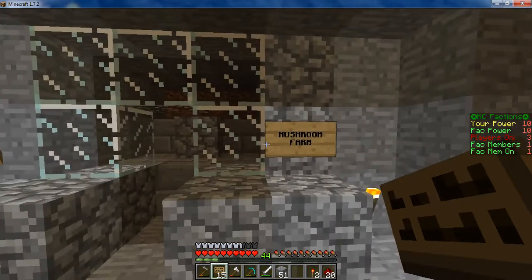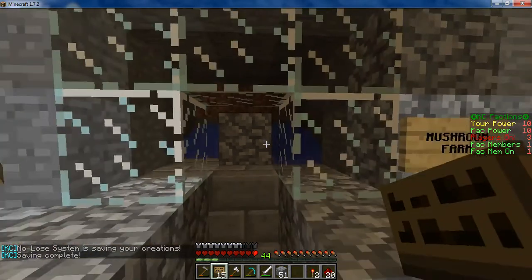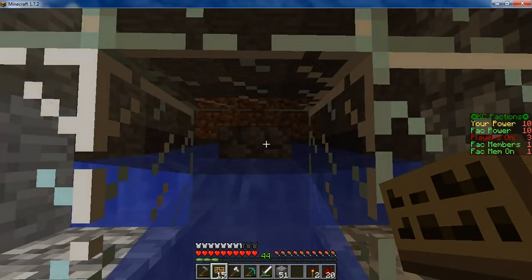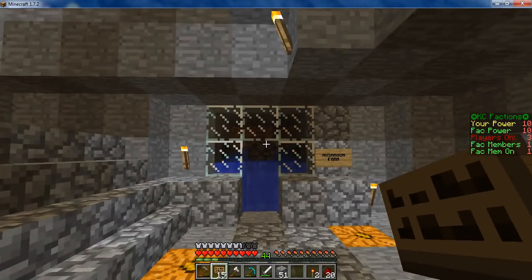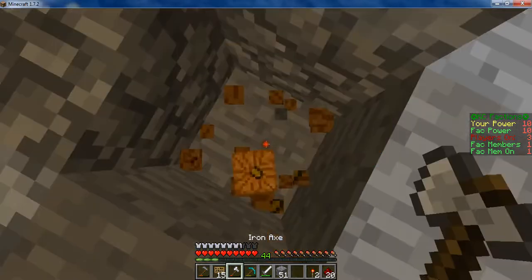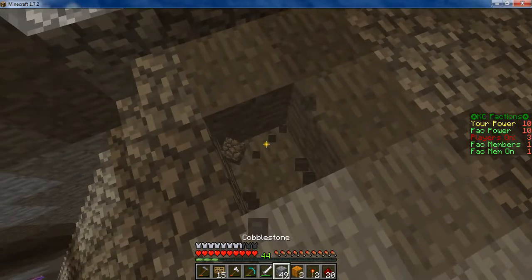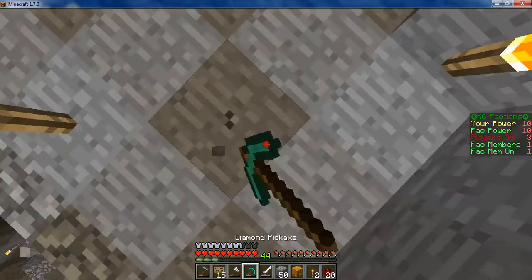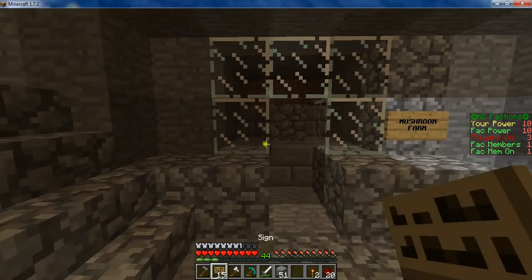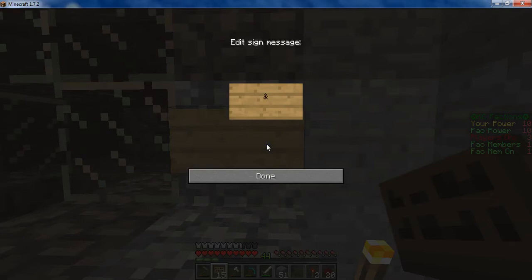Okay, so we finished the mushroom farm that my brother told me about — he made it on single player and I finished it. Basically what you do is you step on this, the water flows down, and then all the mushrooms come to you. You can step on the pressure panel for more than enough time, but I planted one under there to hide it. You have to keep it fairly dark around mushroom farms because mushrooms don't grow when there's light.